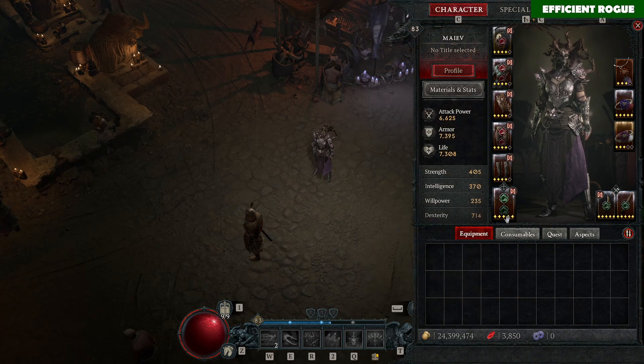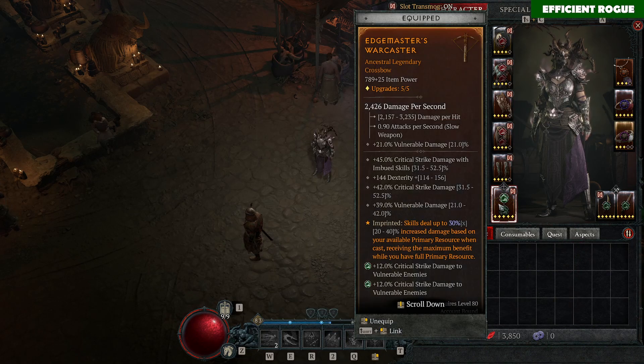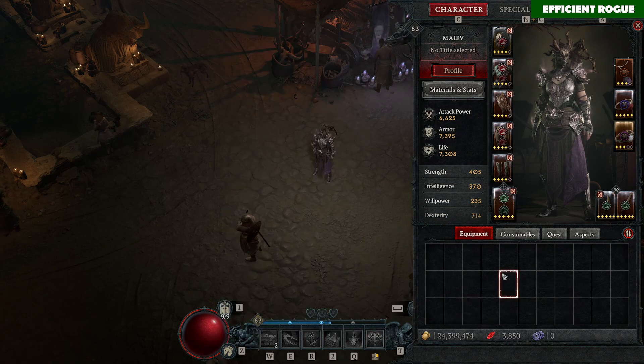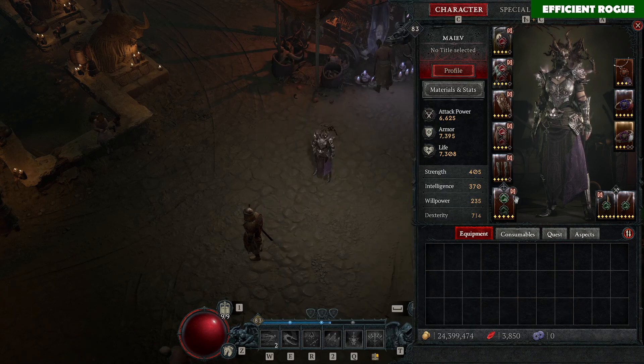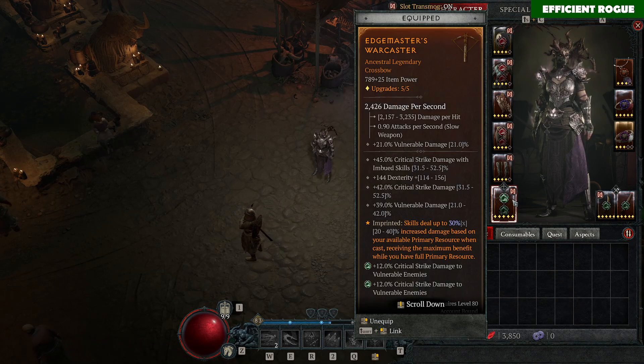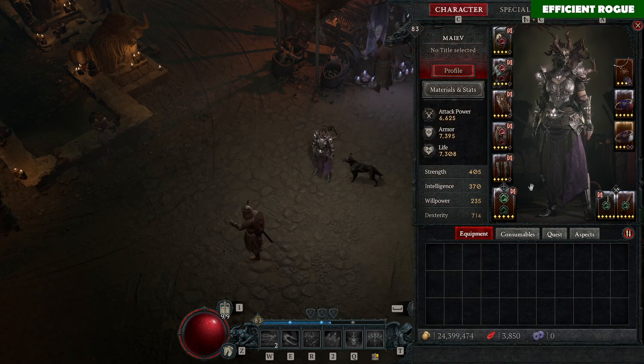One thing to note about this build: since we play with Rapid Fire, you also want a decent DPS on your crossbow. If you were only playing with Flurry as a cutthroat skill you wouldn't need a high item power crossbow, but since we use Rapid Fire you want good crossbow DPS. That could be a slight problem, but I managed to find one and I hope you will too.